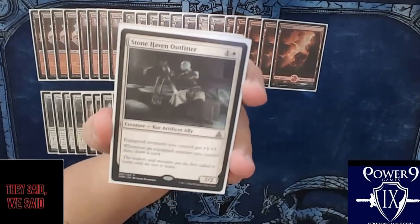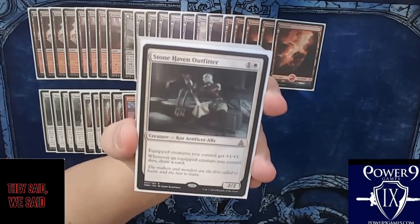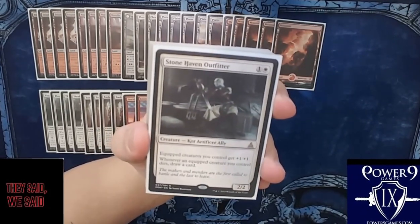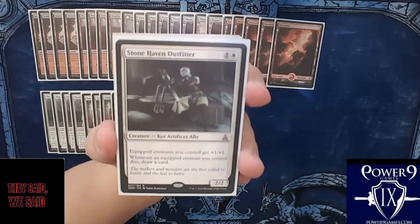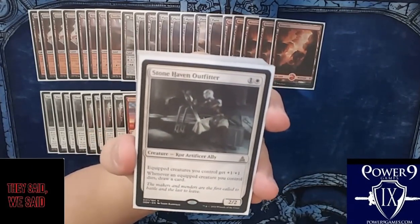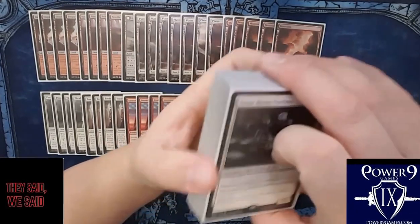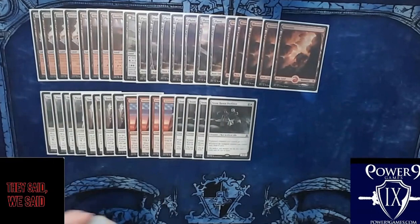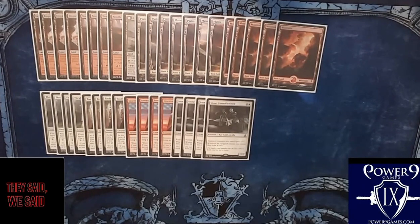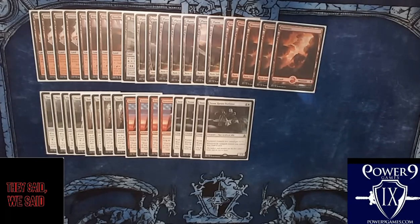Next we have everyone's favorite bulk rare: Stonehaven Outfitter. She is one and one white for a two-two, so a nice bear. Equipped creatures you control get plus-one plus-one, and whenever an equipped creature you control dies you draw a card — so we actually have some card advantage in our Boros deck, which is not usually the case. These are absolutely fantastic and deserve a full playset. It's worth noting once you have one out and a couple artifacts, her ability stacks, so a second one gives your whole team another bump — almost like a mini Intangible Virtue.